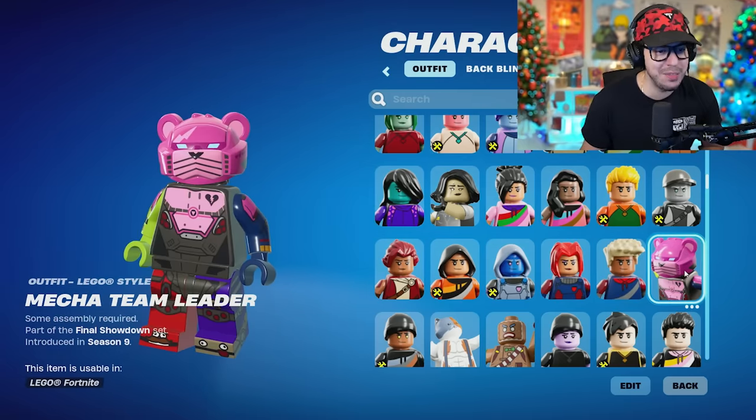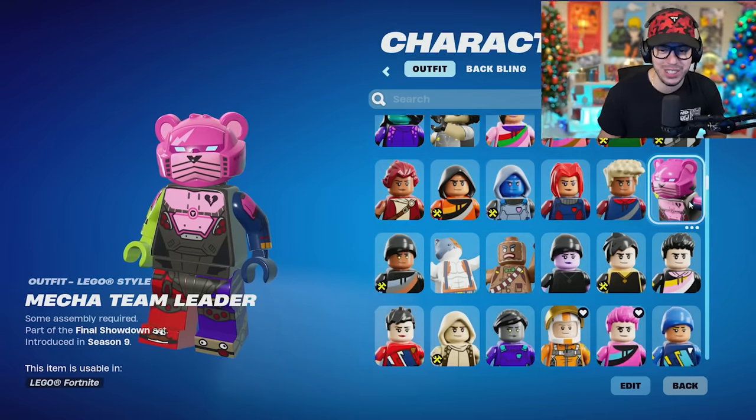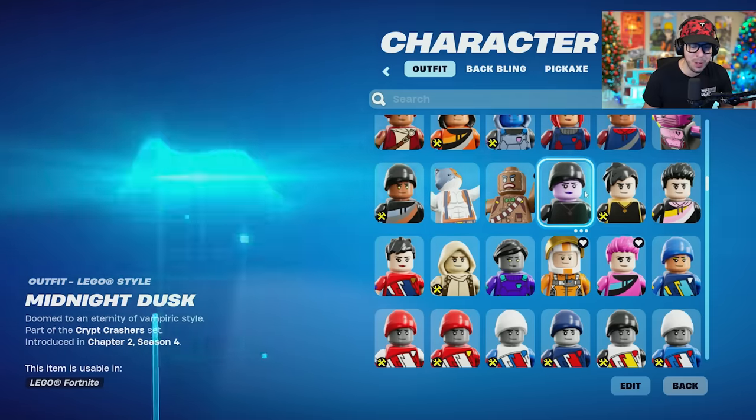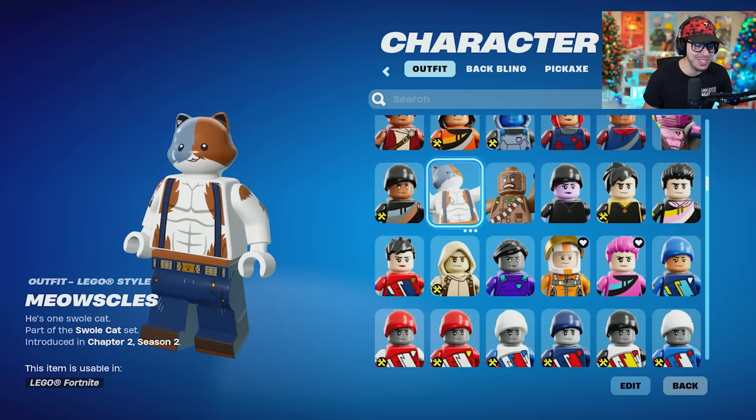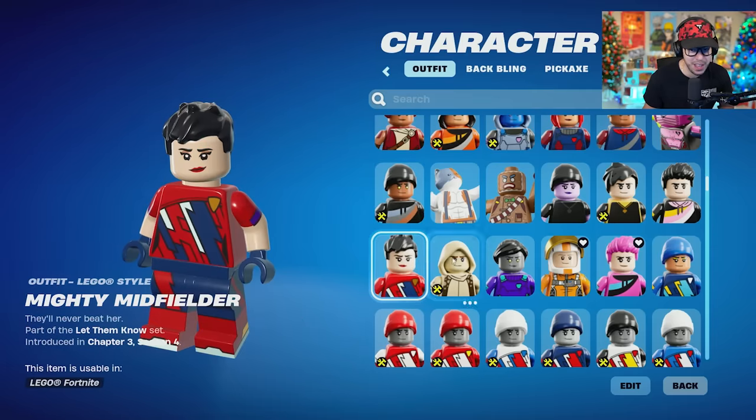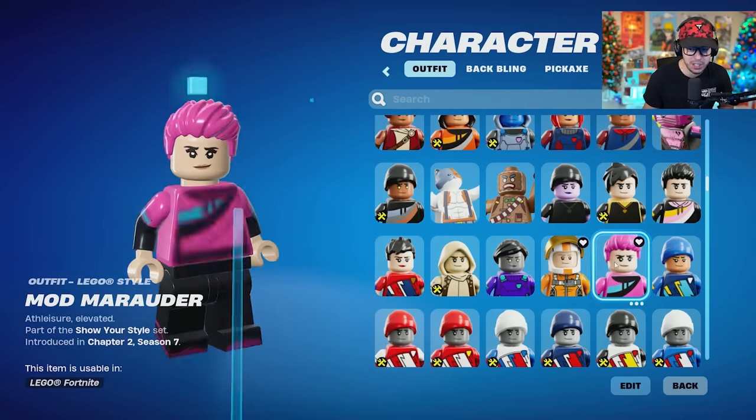We got Mecha Team Leader coming up — look at them, that's a vibe for sure. A couple OG skins coming up. Mary Marauder is a good look there. Meowsles — you can't get anymore, Chapter 2 vibes. You did a great job with that. Minty Bomber. Mission Specialist. You can see which ones I have favorited — those are pretty much my all-time favorites.